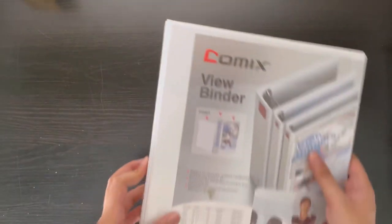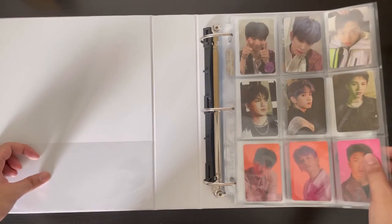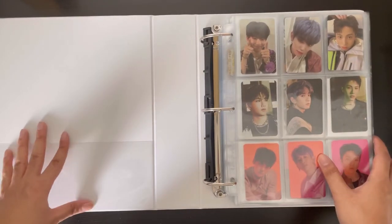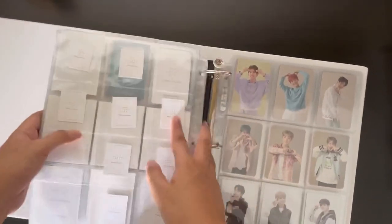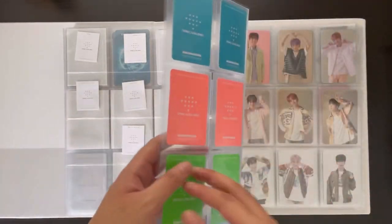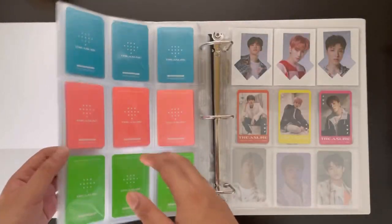Now let's get on to my Treasure binder. I did a lot of rearranging. Before it was Jungkyu, Mashiho, Junghwan in whole sections, then Doyoung, Yoshi, and Hyunsuk — but now I made them alternating, which made more sense. I also rearranged the first press cards — I put all the first press cards at the back since they're technically pre-order cards, arranged by age order. It looks really nice but let me know your suggestions.